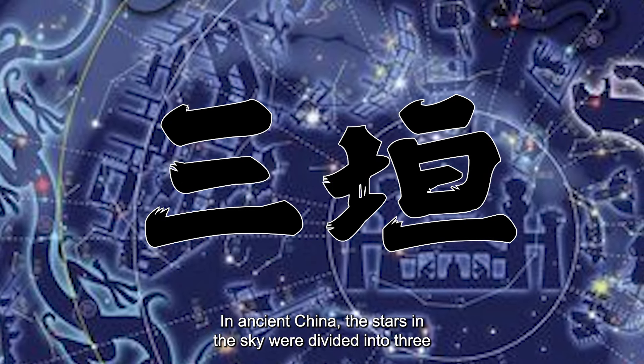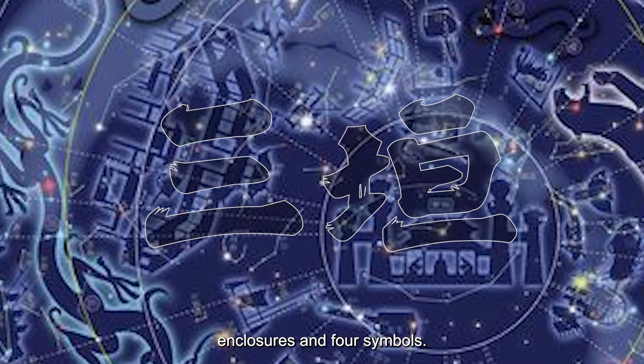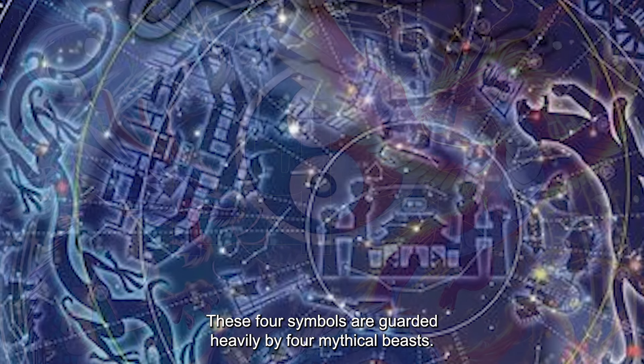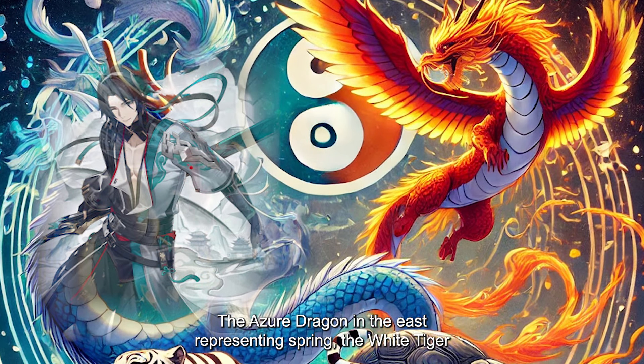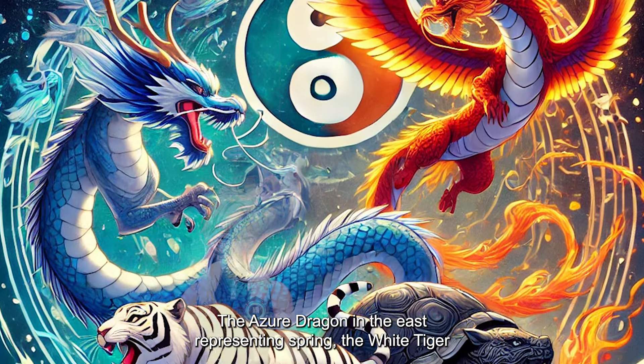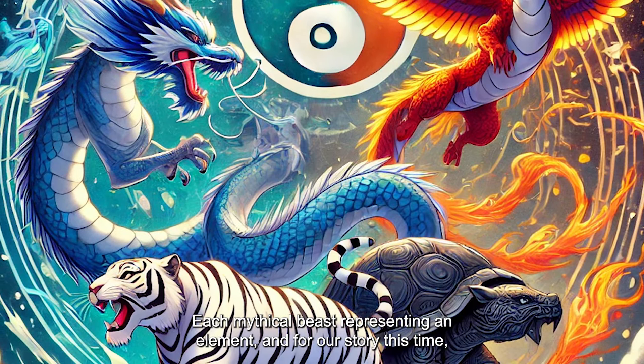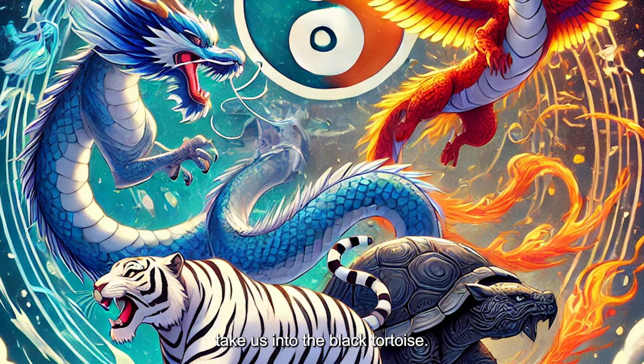In ancient China, the stars in the sky were divided into three enclosures and four symbols. These four symbols are guided heavily by four mythical beasts: the Azure Dragon in the east representing spring, the White Tiger in the west representing autumn, the Vermilion Bird in the south representing summer, and the Black Tortoise in the north. Each mythical beast representing an element, and for our story this time, we take a look at the Black Tortoise.